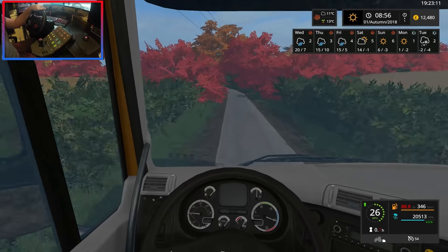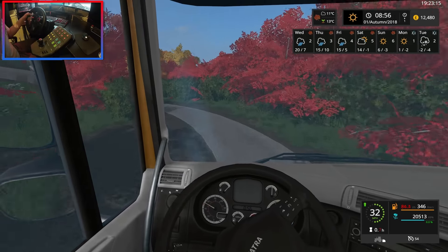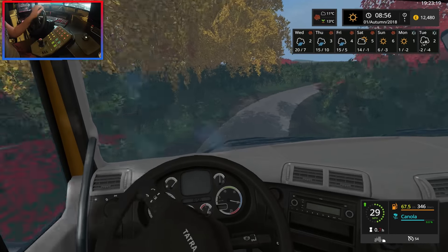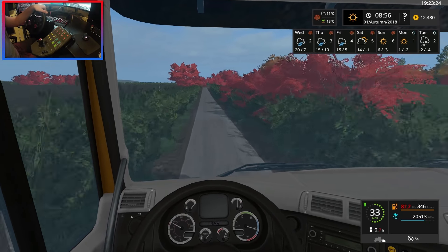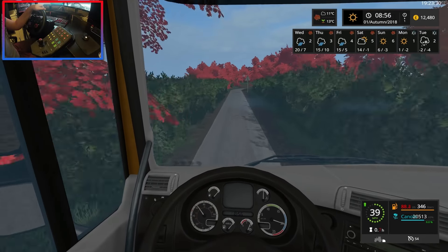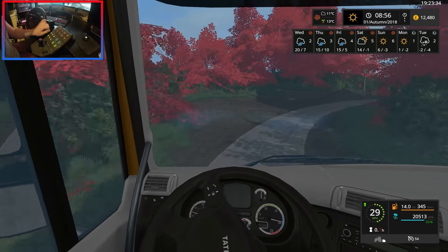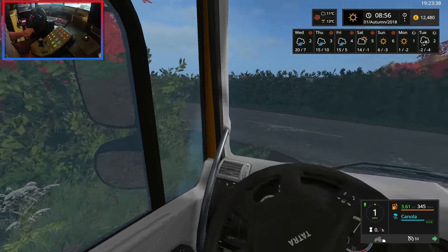The reason we didn't do that field first even though it's right close to the farm is because I don't plan on turning it into a winter crop. Actually, is it Tuesday or Wednesday today in game? It says it's meant to be raining but next to the time it says sunny — not sure what's going on, maybe it's a bug.